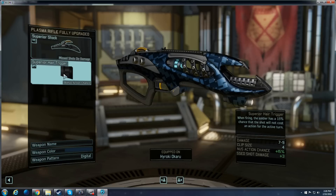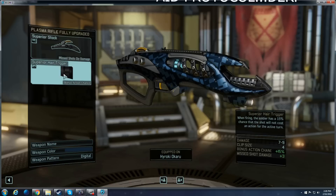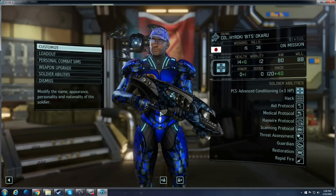I want this guy to have his actions open at all times. I'd like for him to shoot every round, but he also needs to heal, to hack, to Combat Protocol people, and use Restoration. So the more actions I get for this guy the better, and since there's nothing inherently built into the tree for that, that's why I went with a Hair Trigger.